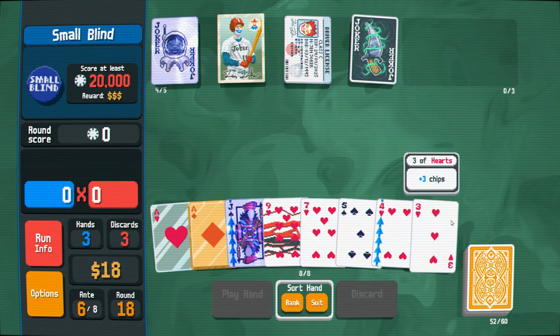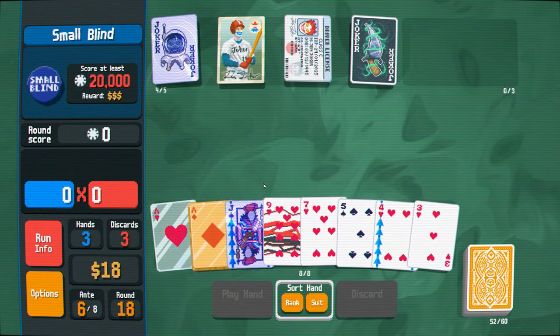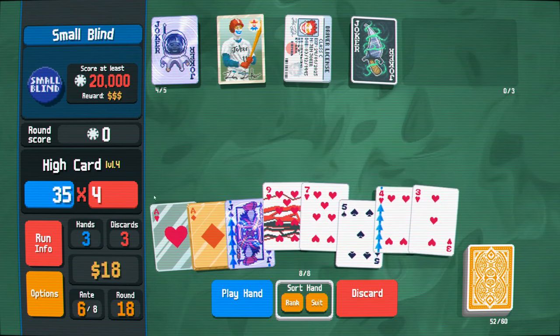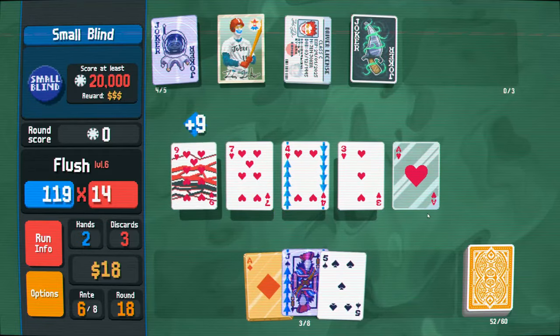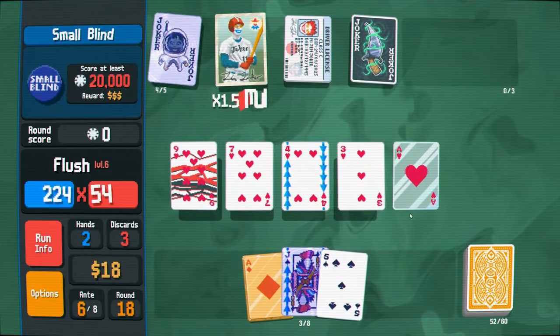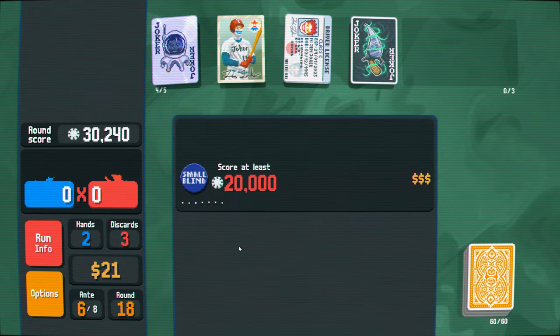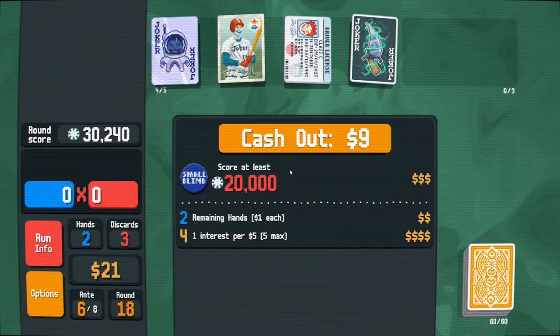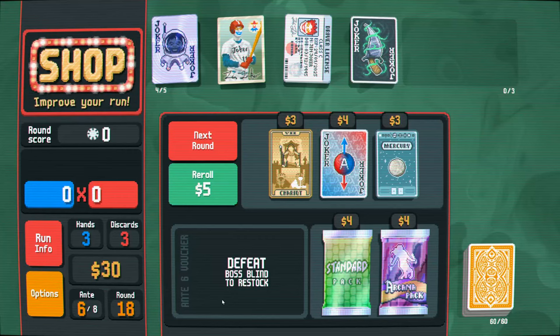Three, four, five, seven, nine. We got an ace here. What if we go for a flush? Please don't break. Oh, I've been so lucky with these glass cards. How many flushes do I have now? I have a level six flush. Level ten two pair.